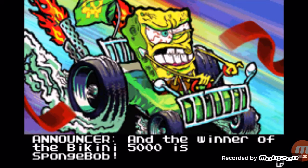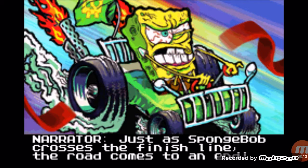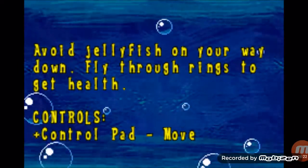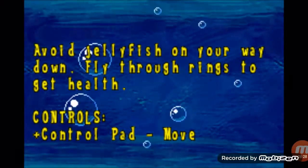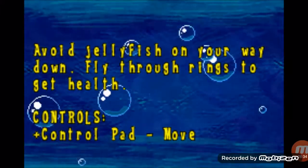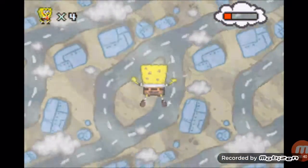This game is really fun. 'And the winner of the BK5000 is Spongebob!' Just as Spongebob crosses the finish line, the road comes to an end. Spongebob falls off and for some reason he's really happy about it. Now for the last portion — which I always thought of as a bonus portion just because it was different from all the other styles. What we have to do is just avoid jellyfish and collect health until the level ends. We're apparently falling even though the ground seems to be at the same level.